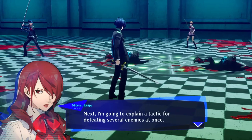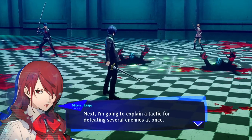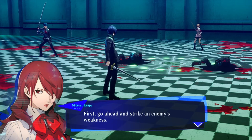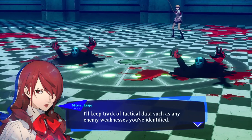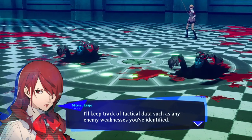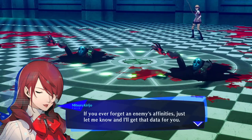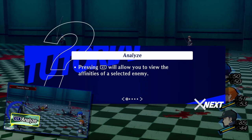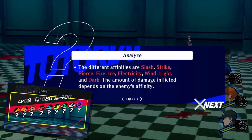I'm going to explain a tactic for defeating several enemies at once. I'm glad the battle music changes a little bit. First, go ahead and strike an enemy's weakness. That was definitely a problem in Persona 5. I'll keep track of tactical data such as any enemy weaknesses you've identified. If you ever forget an enemy's affinities, just let me know. Pressing L1 will allow you to view the affinities of a selected enemy. The different affinities are slash, strike, pierce, fire, ice, electricity, wind, light, and dark.